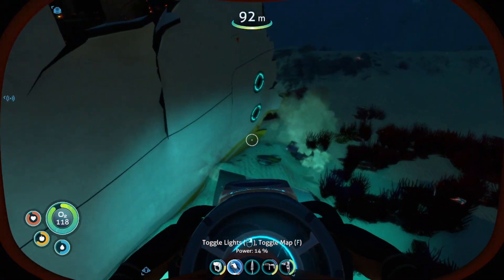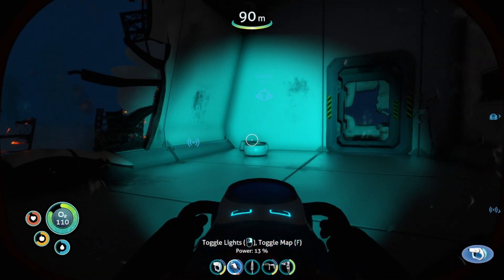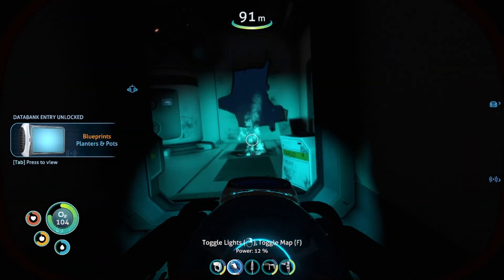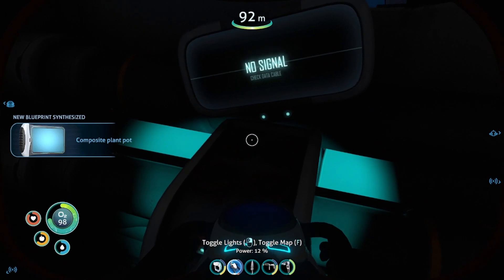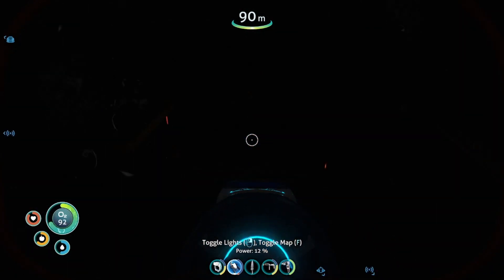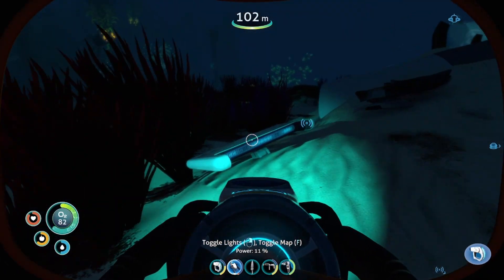Wait a minute. No, I haven't. Or if I have, I haven't gone in here. What's that? Composite plant pod? I'll scan it. New blueprint acquired. Give me your secrets. Diving into the air vents. Passing 100 meters, oxygen efficiency decreased.